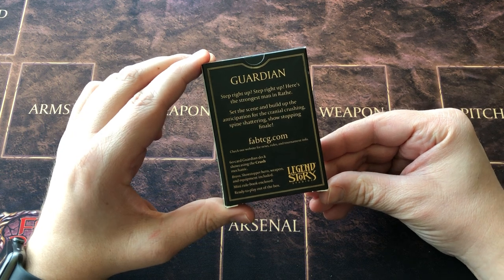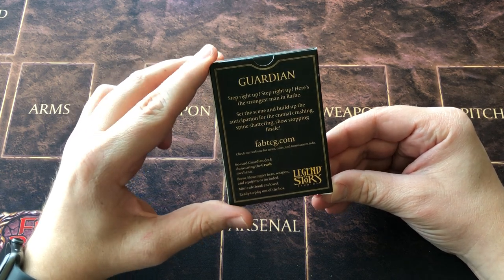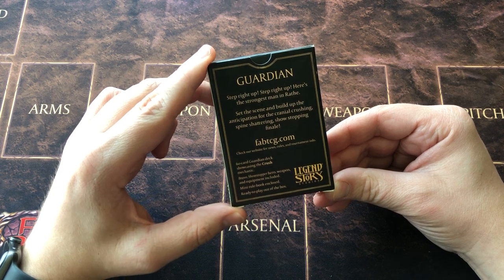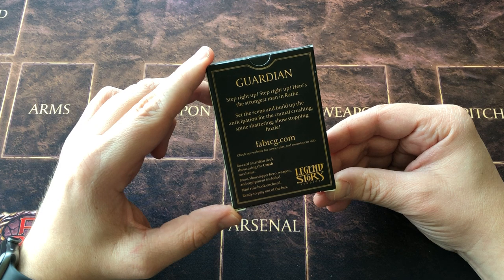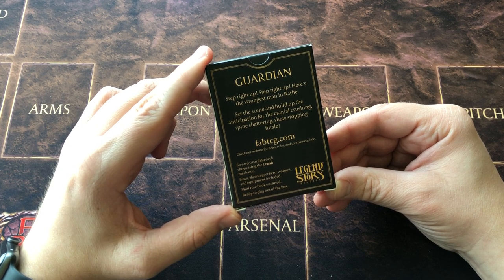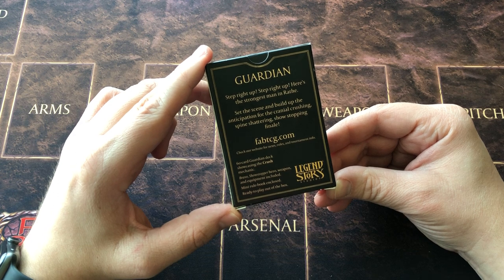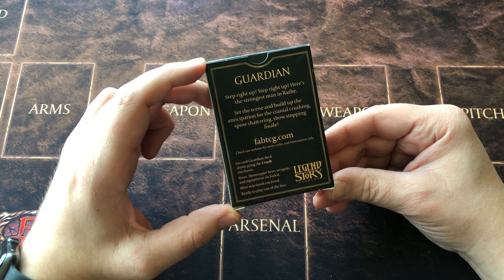This is the Guardian hero deck. Here's the strongest man in Wraith — set the scene and build up the anticipation for the cranial crushing, spine-shattering, show-stopping finale. Very cool. A 60-card Guardian deck showcasing the crush mechanic.